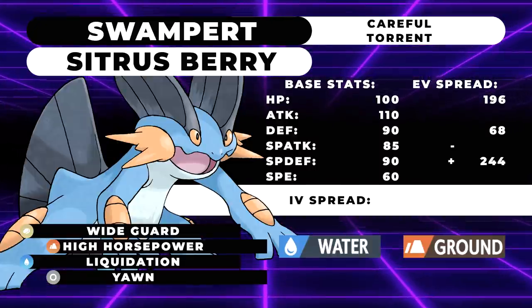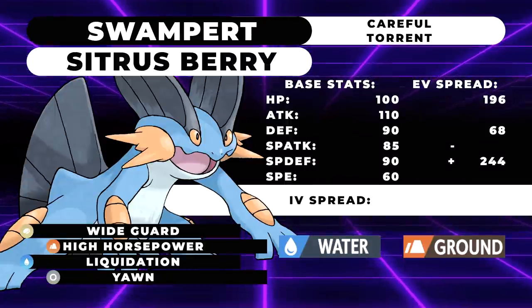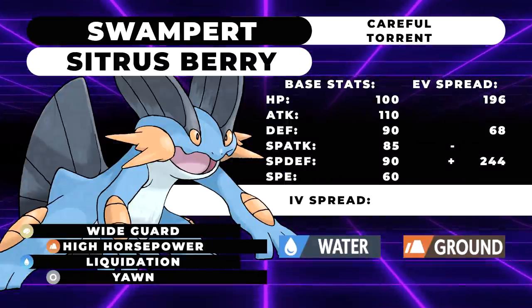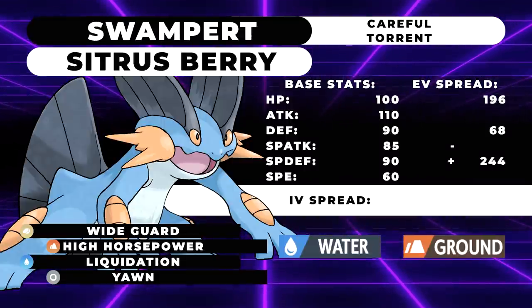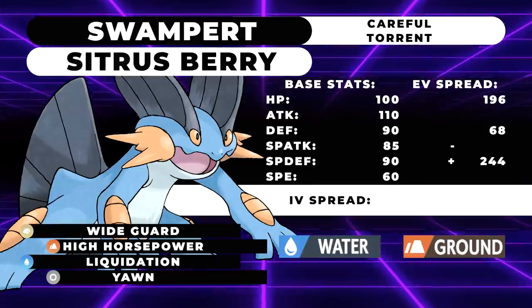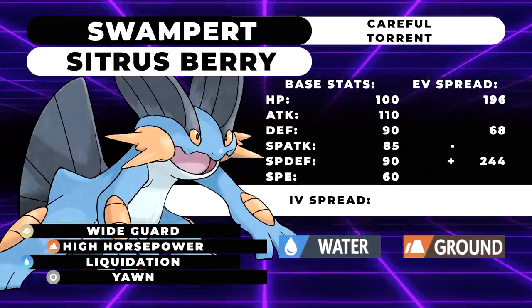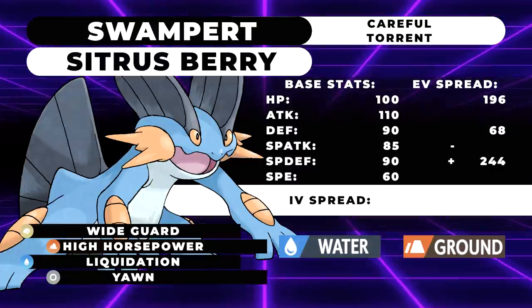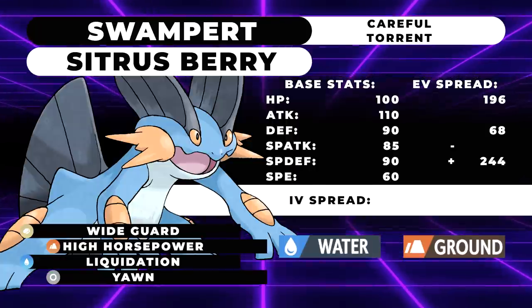If you're facing Xerneas, you can block Dazzling Gleam, which is one of the moves they like to click the most. You're also able to tank a hit from it because of your special defensive investment, and you'll be able to throw off a Yawn either on the turn it's going for its Geomancy to make it waste its Power Herb, or after it went for the Geomancy to make the opponent want to switch out and voluntarily get rid of those boosts.